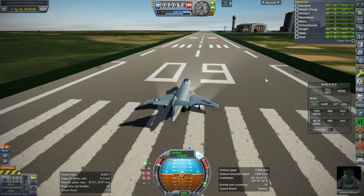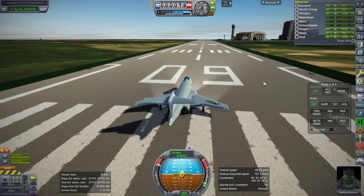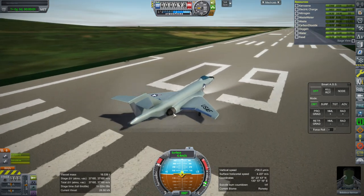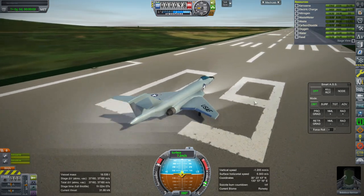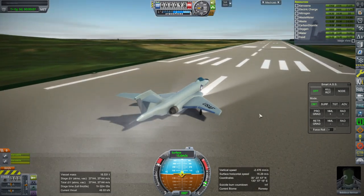Throttle up. I've got a pilot for this, and I'll take off in the F-101, which of course is part of my plane SPAC as well, except for the engines and landing gear, which are not. I think actually the control surfaces are from procedural wings.